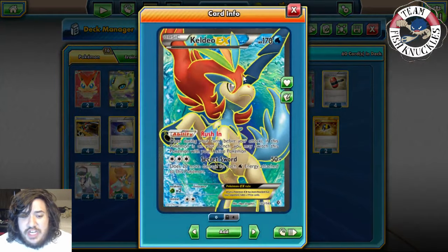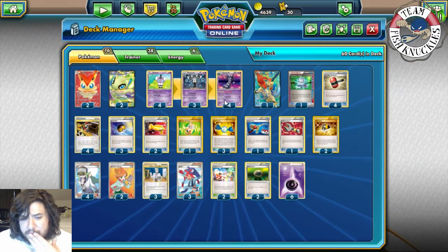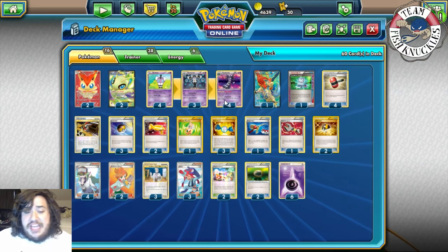If you flip heads you can discard energy anywhere on the field. The deck also has Keldeo EX with Rush In, and Floodstone, so you can put a Keldeo with Floodstone and Rush In to retreat as needed. That way you can switch between attackers early game.